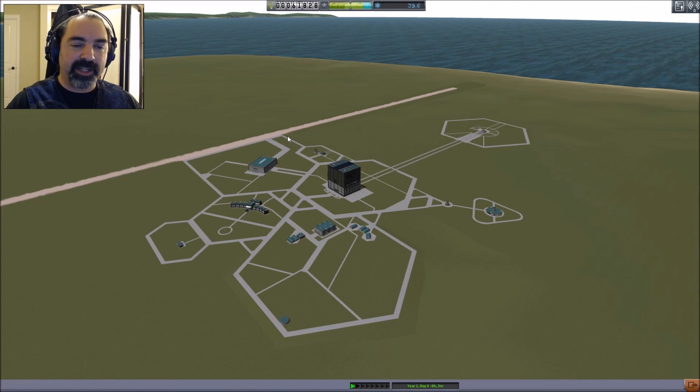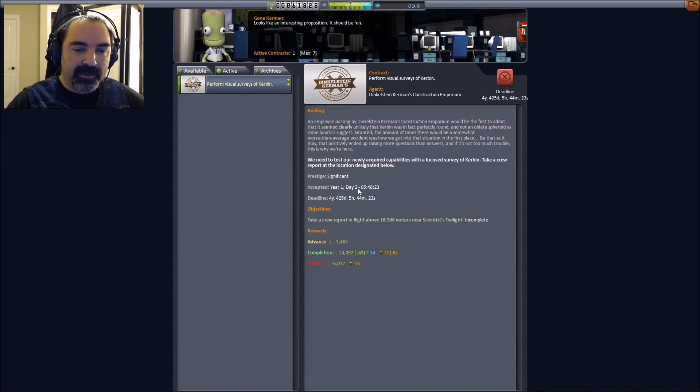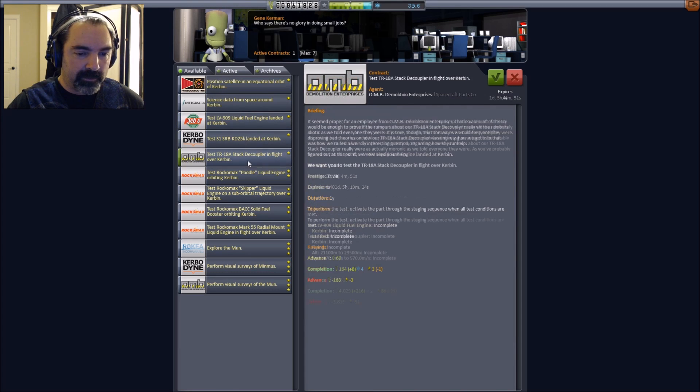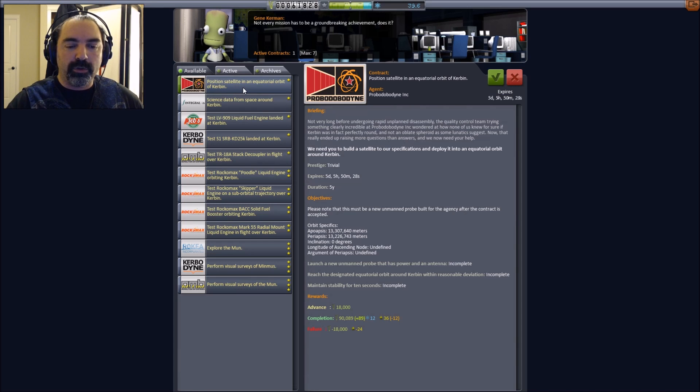In our last couple of missions we've actually bled off a little bit of funds through some difficult contracts. We still have this contract to get a visual survey, but I need to figure out how to get more speed. We're gonna need to get up to above 20,000 meters basically to get this visual survey done. Gathering science from space is always a nice little cash injection. I'm seeing 'explore the moon' and 'visual surveys' — hey, 'position a satellite in equatorial orbit of Kerbin' — we need to build a satellite to our specifications and deploy it into an equatorial orbit around Kerbin.